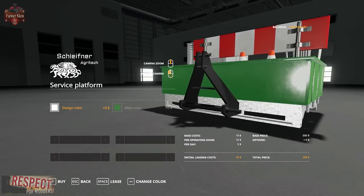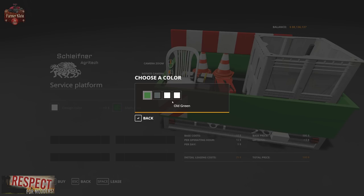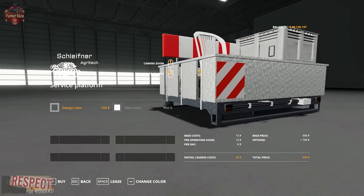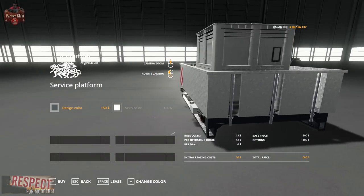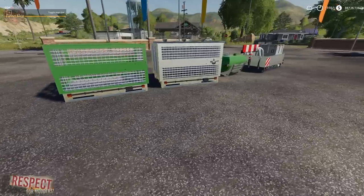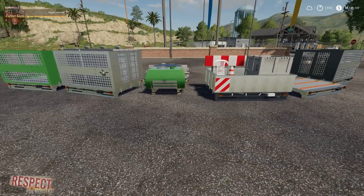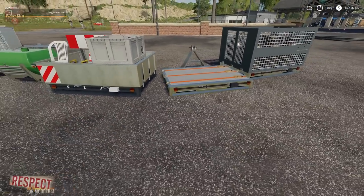Then we have the service platform, where we have paint color choices for the box and the design color for the platform on the bottom. The service platform has a base price of $500 — very affordable. All three options are pretty darn cool, and all of the various add-ons you get with the service platform are great as well.